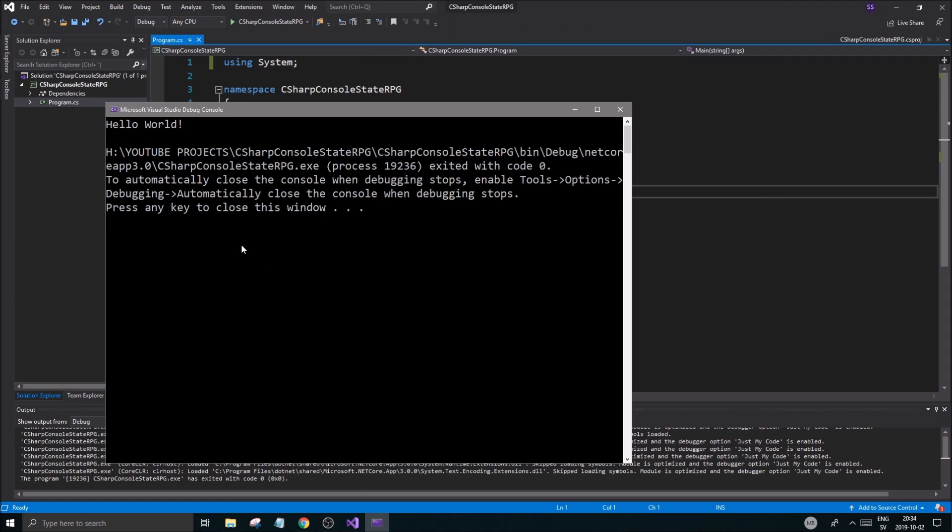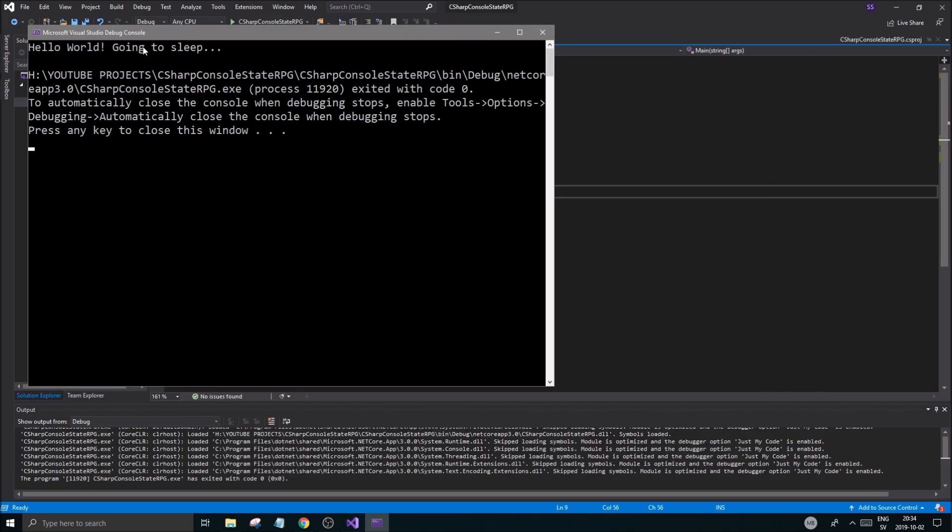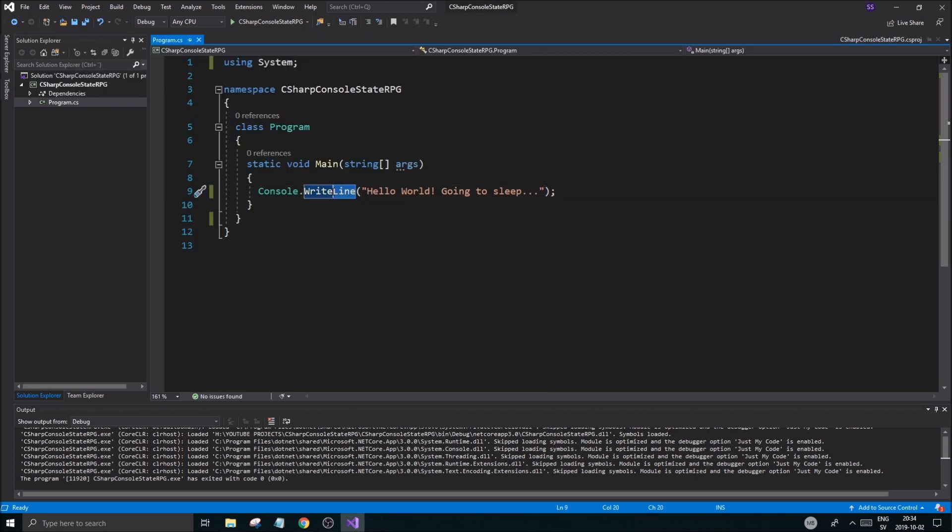If we run this application you'll see a line that says 'Hello World', and it will prompt you to close the window. You can write anything else in there — for example, 'going to sleep' — run it again and you'll see the new string. The difference between 'WriteLine' and 'Write' is that 'WriteLine' puts a new line after, so you can write different lines like rows.